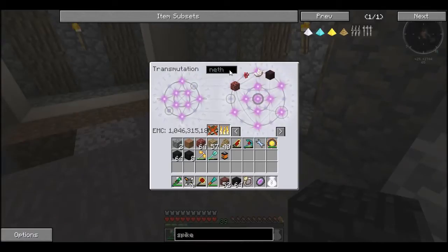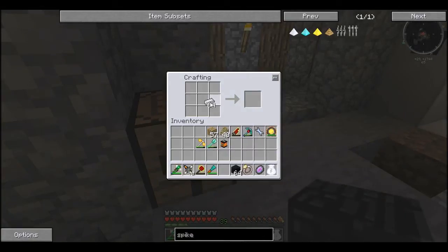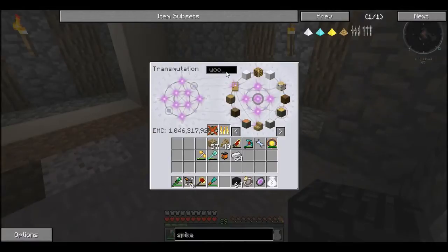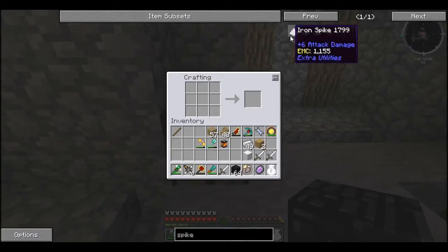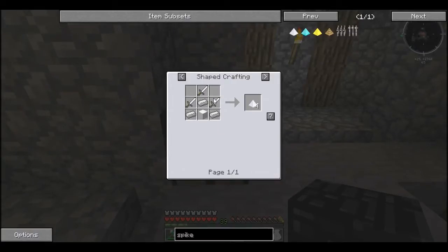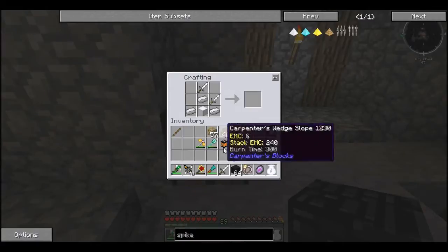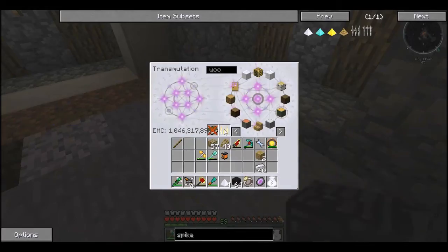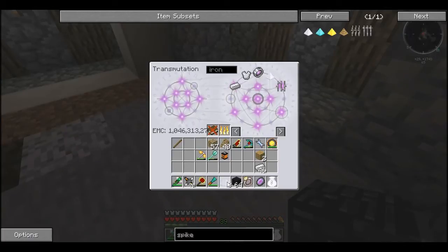Basically we need a lot of iron. I'm going to burn all this stuff because we don't need it for now. I need some wood because I need to make some swords. We need three swords — one, two, three — and we need a block. We get four iron spikes for that, nice. So we're going to need about eight.